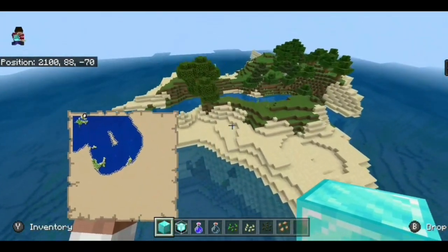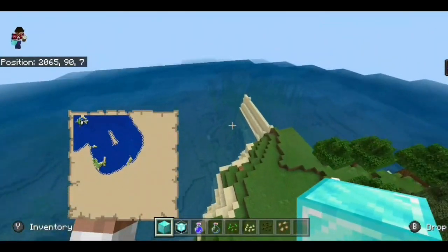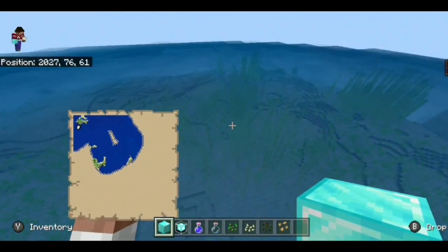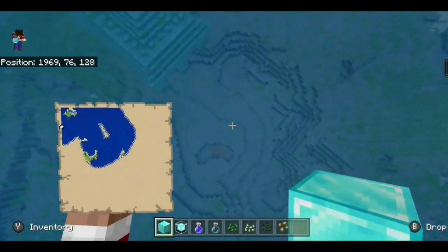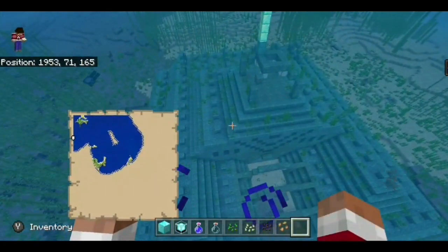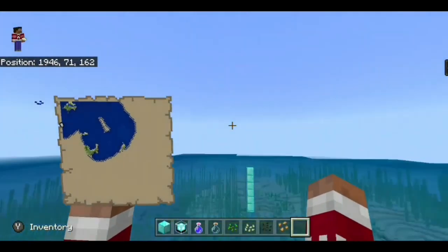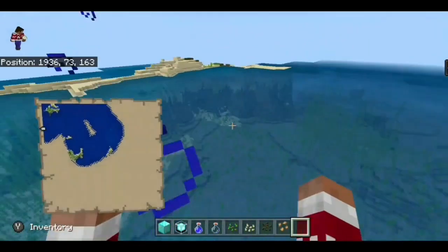The first ocean monument — if you just go straight down this way, you'd probably be able to see it from spawn if you have your render distance up that far. If you just go down to here, you'll eventually reach your first ocean monument, and it's pretty good. It's not too far from spawn.